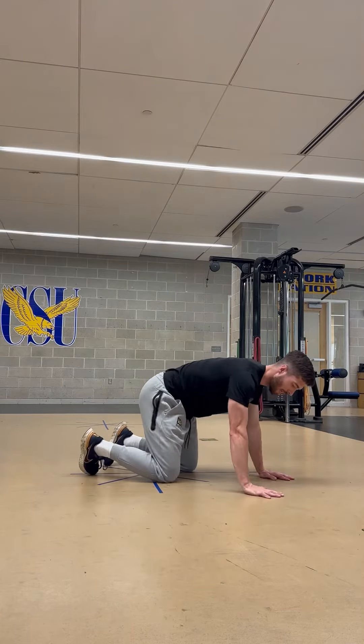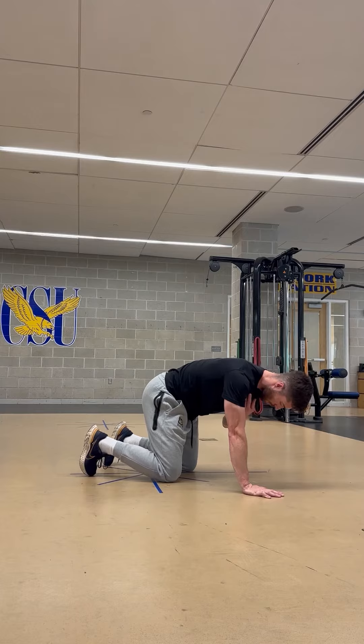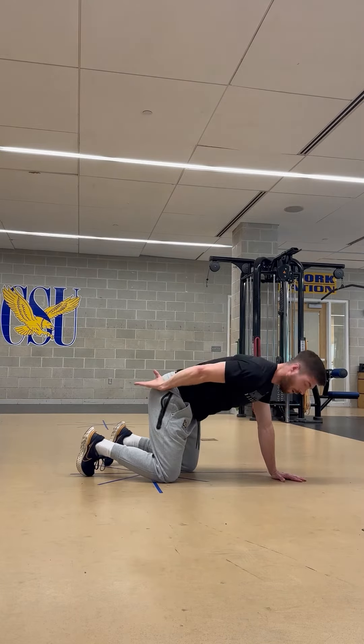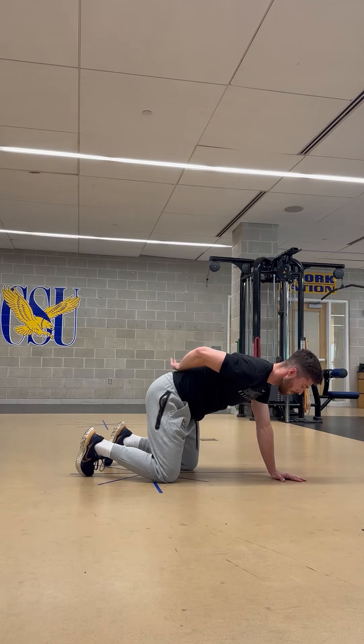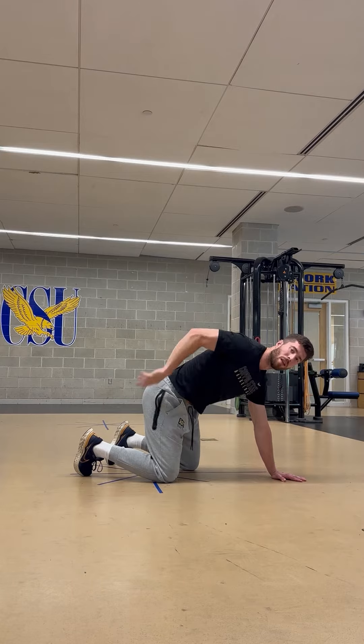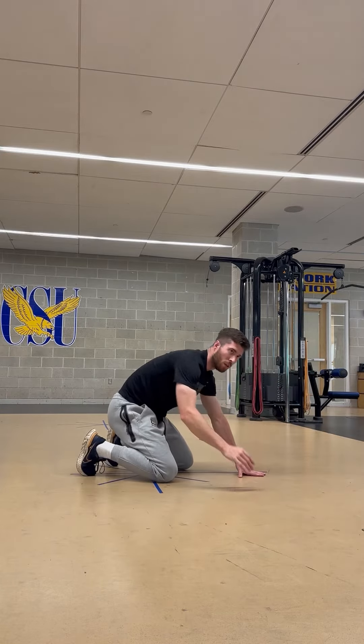For this setup, you'll be in that hands and knees position, stacking the wrists under the shoulders and stacking the knees under the hips. You want a relatively flat back — if you were to place a cup of water on the lower back, you would want that water to stay still the entire time.